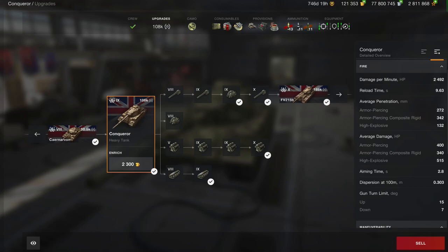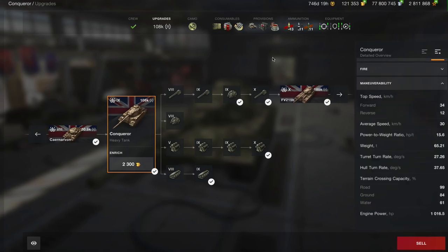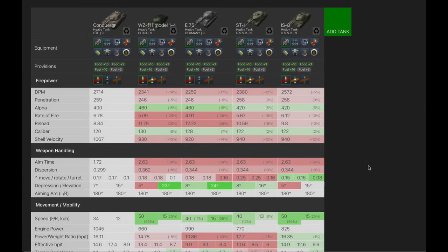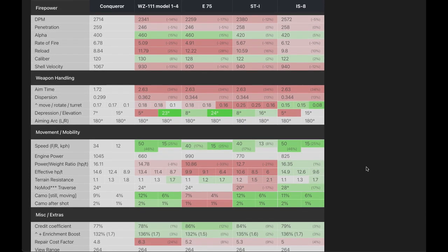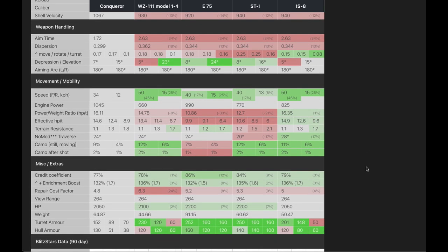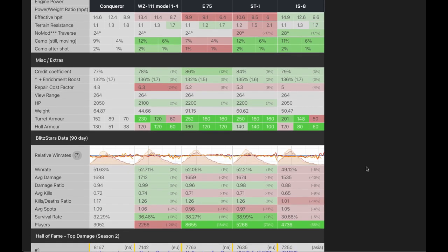Firepower is pretty decent — good DPM, okay long reload time, good penetration, good alpha damage especially for a British tank, really good aim time, and seven degrees of gun depression which you can live with. Mobility-wise the top speed is 34, that's not bad. In tank compare, the DPM out-plays all comparable tier 9 heavies: the WZ111, E75, ST1, IS8. Penetration is off the charts, alpha damage is a little low but manageable given the rate of fire — which is the best.